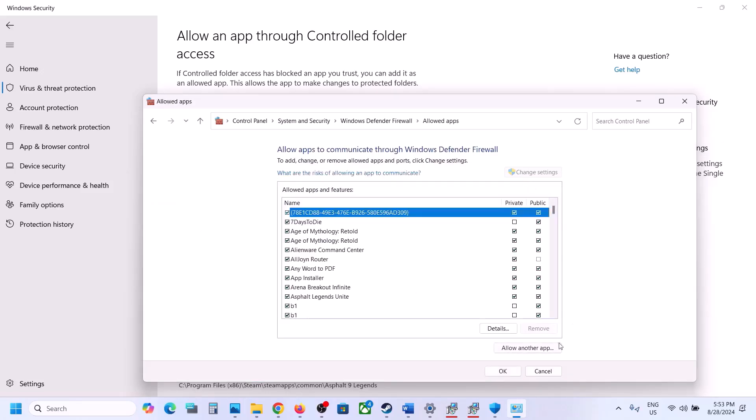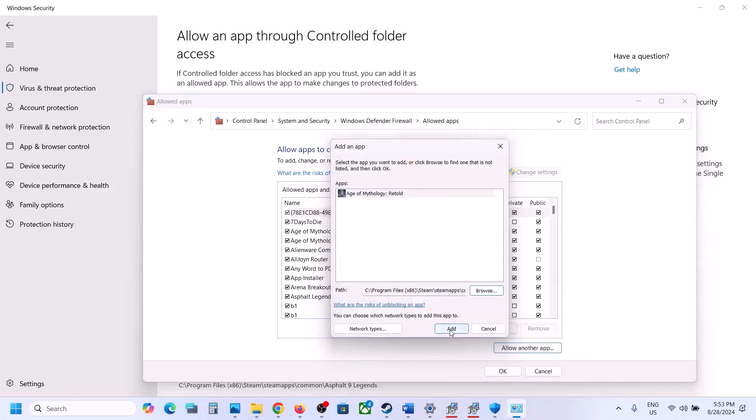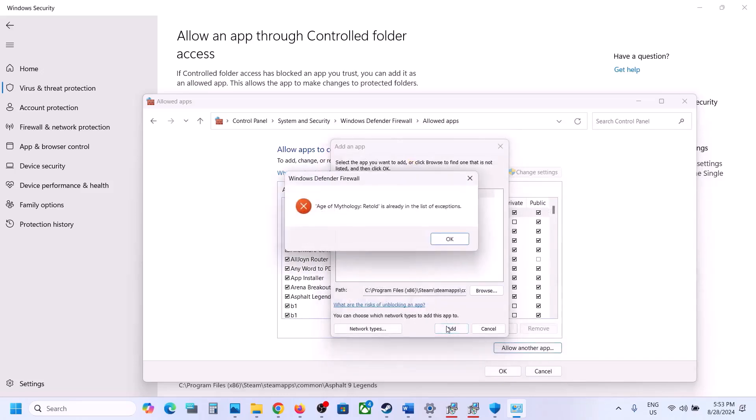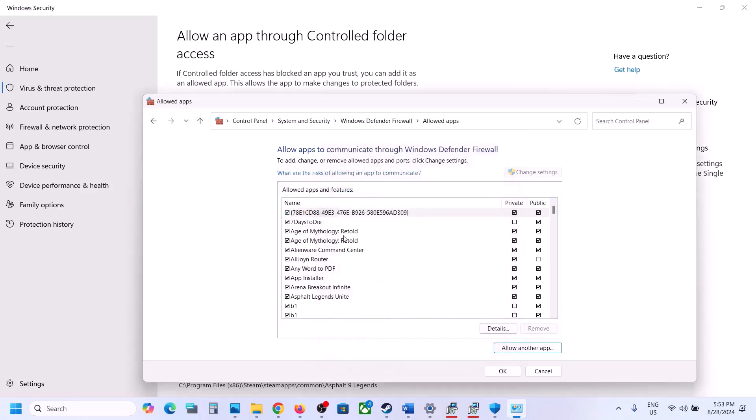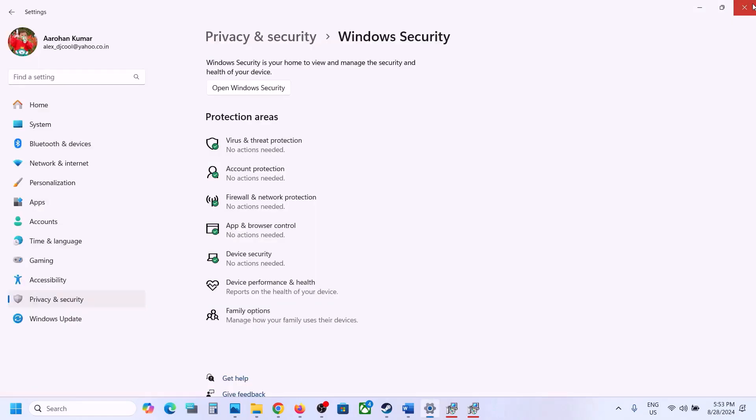Click Change Settings at the top, then click Allow Another App, and click Browse. Go to the game installation folder, select the game exe file, click Open. Once the game is added, click Add. Once the game is added to the firewall list, you can launch the game and check.